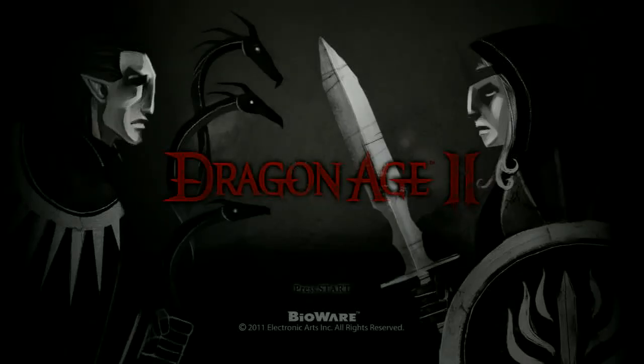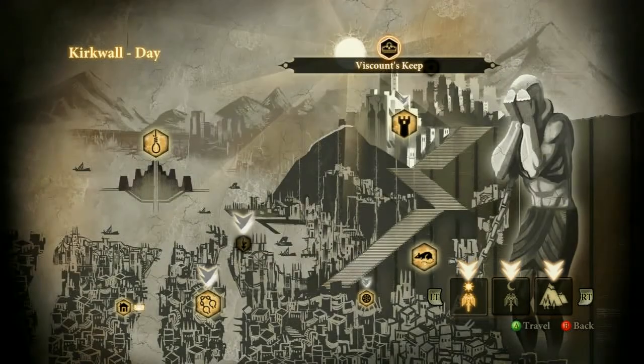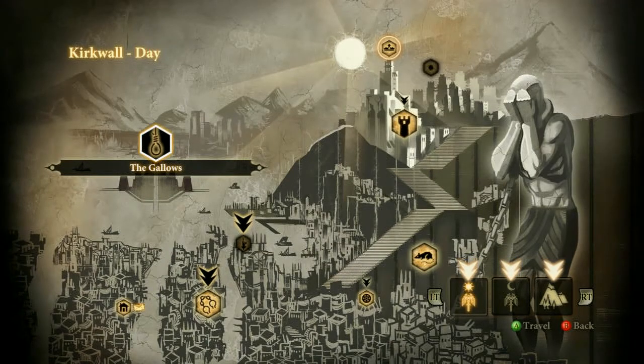Hey, this is Swagers doing Dragon Age 2 for GameGuideCentral.com, and I'm going to show you where all the books are in Act 1. First, the three Enigmas of Kirkwall.